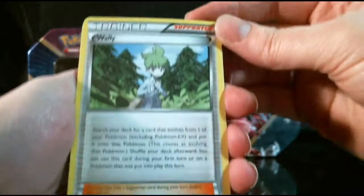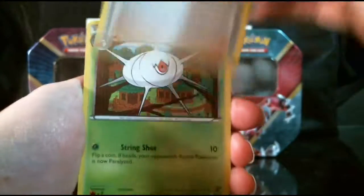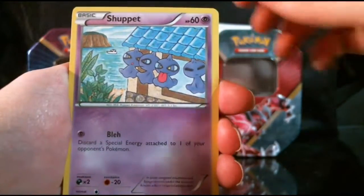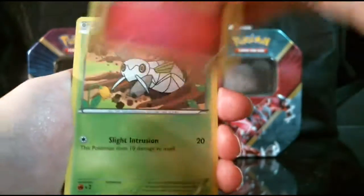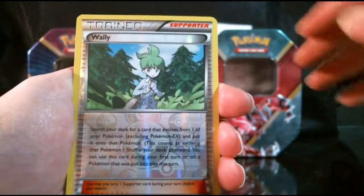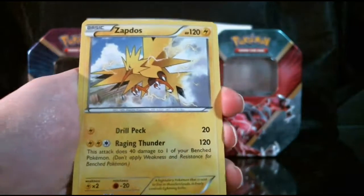Okay, so in this pack we have Wailmer, Suicune, Ultra Ball, Gligar, Shuppet, Togepi, Nincada, Dunsparce. Reverse is Wailmer again, and our Rare is a Zapdos non-holo.